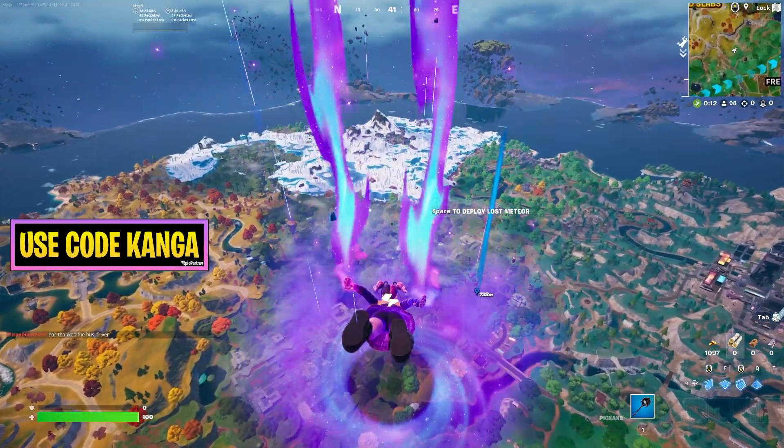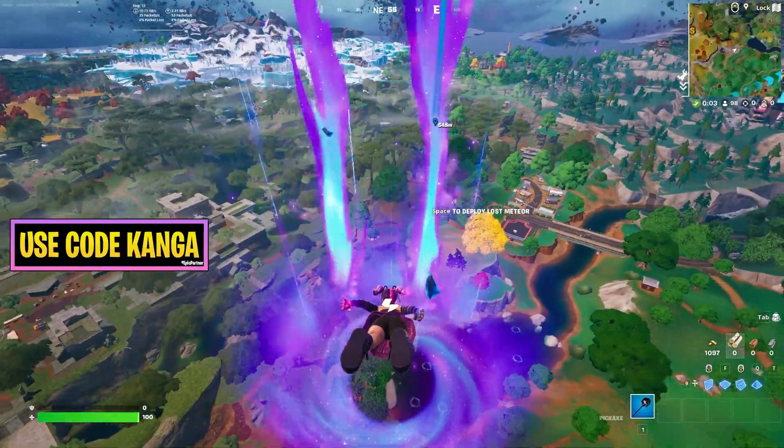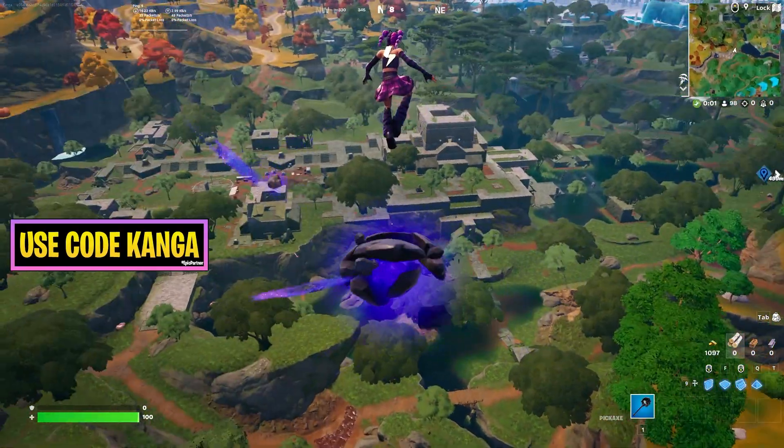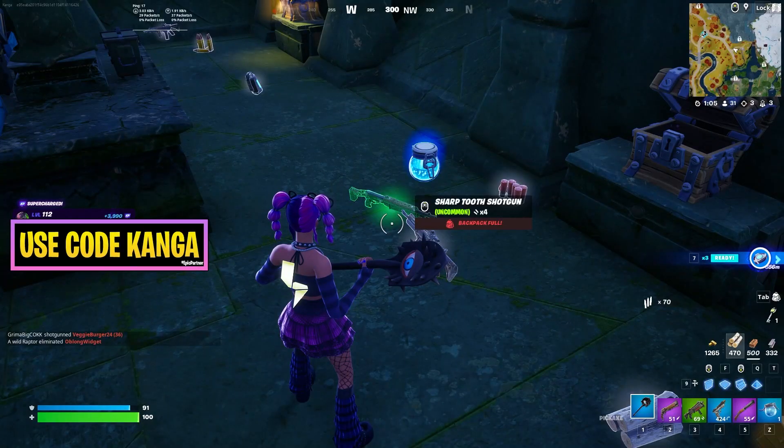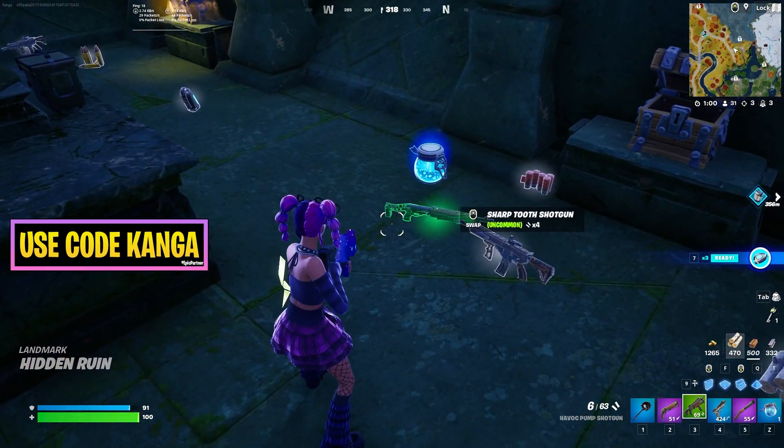It's basically just going to be dumb luck as to whether you get it or not — just open up a bunch of chests, grab floor loot, and eventually you'll get your hands on this shotgun. I'll show you what it looks like. Okay, so eventually I was able to find one right here — you can see the sharp tooth shotgun, I just got it out of a chest.